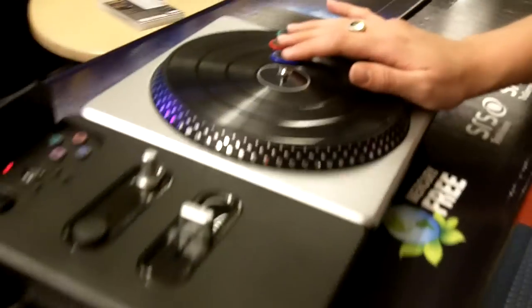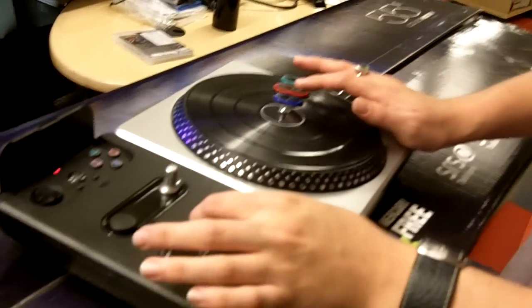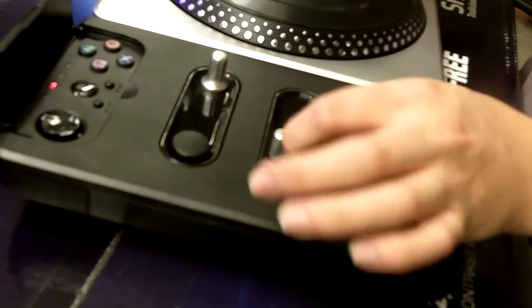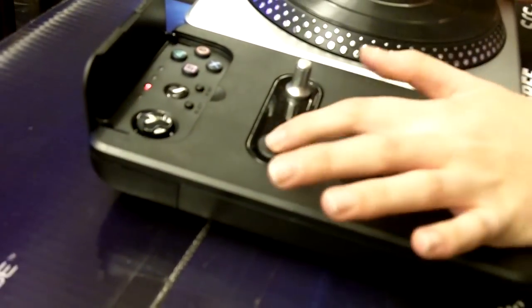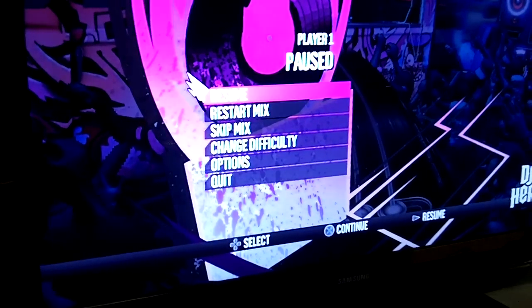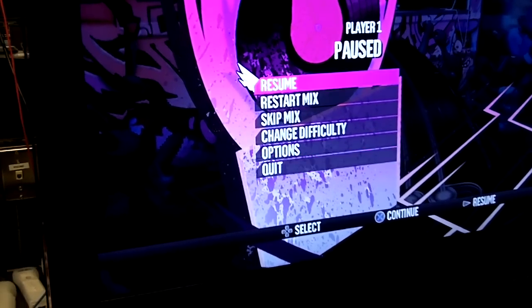Basically, the concept is the same. You have three buttons, and you follow a track, which we'll show you in a little bit, but there's also a fader here, so you have to go on different tracks, left and right channels, and then this thing powers your star power type thing, and this gives you your samples. So you can have different little samples in there, too.